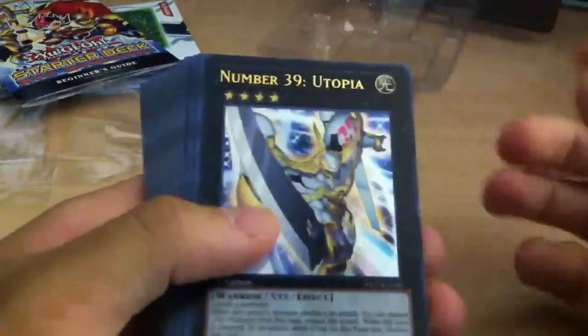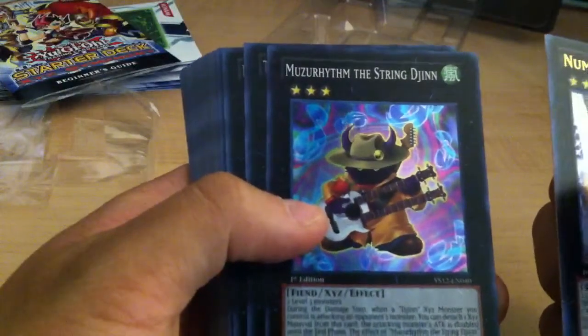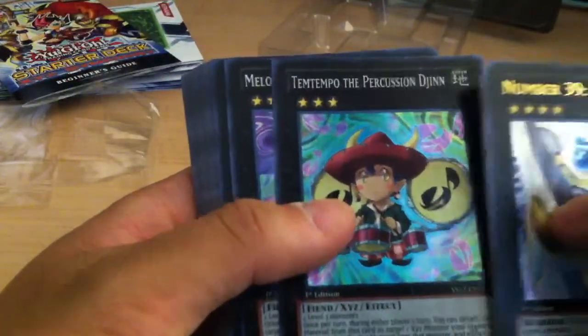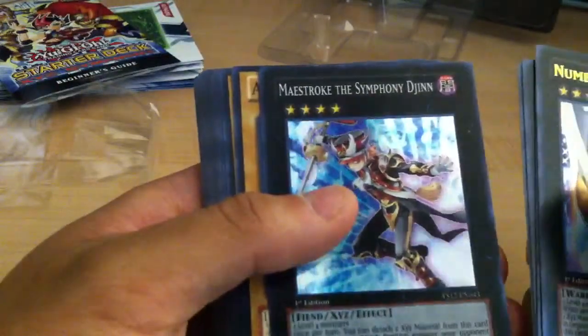First, obviously, we got the cover card: Number 39, Utopia. Then we got Melomelody the String Djinn, Temtempo the Percussion Djinn, Mellow Melody the Brass Djinn, and Maestroke the Symphony Djinn.